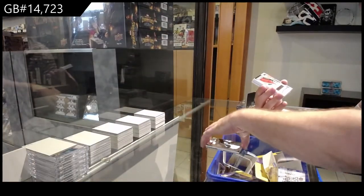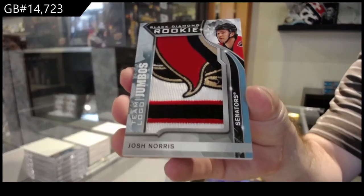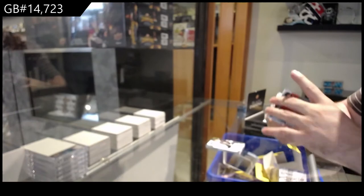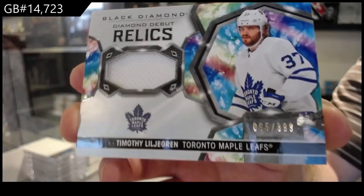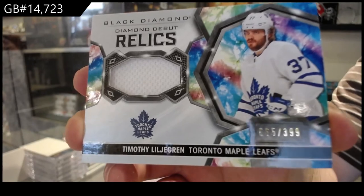We've got a Black Diamond Rookie Team Logo Jumbos for the Ottawa Senators, Josh Norris. Diamond Debut Relics at $3.99, Timothy Liljegren for the Maple Leafs.